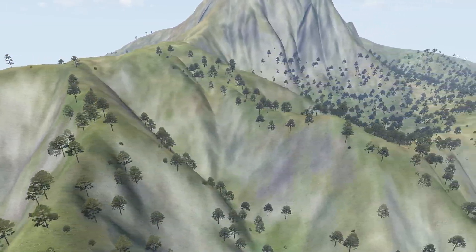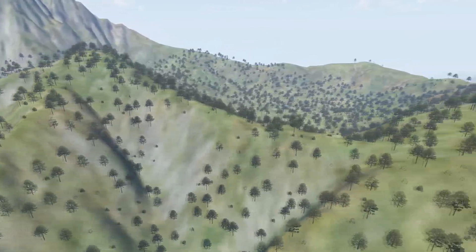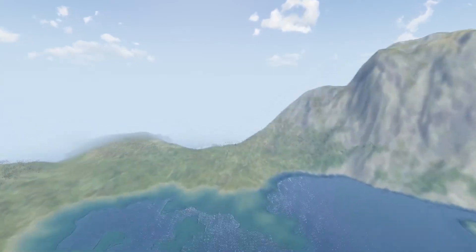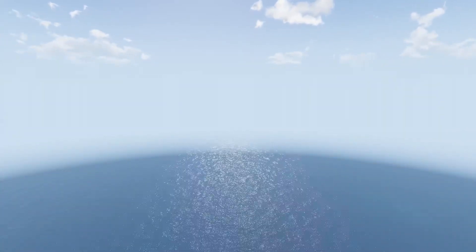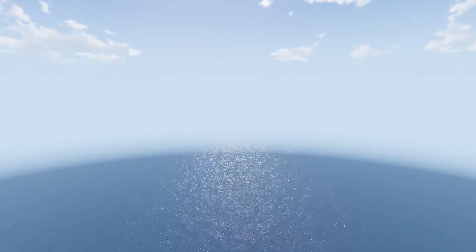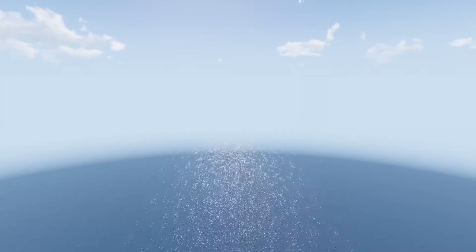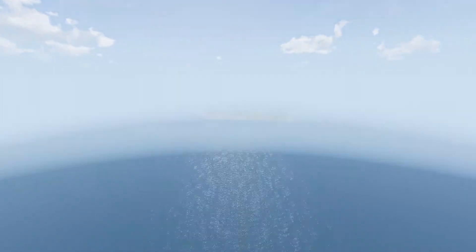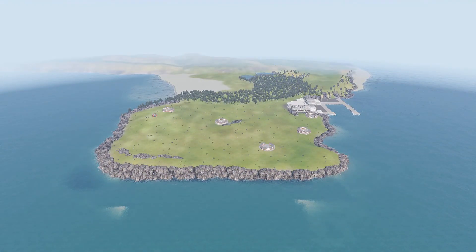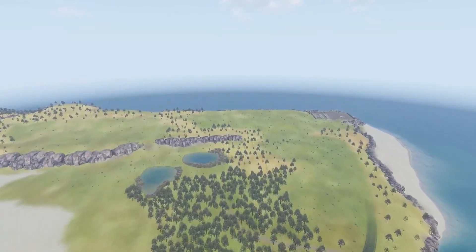For the demo, the devs would like testers to try out the smaller island and get feedback while it's still in development. They want players to locate areas where objects look misplaced or odd, suggest improvements, and also suggest a planet name. New Horizons is based on the description of Sansar in the Halo Glasslands and Mortal Dictata books, though they'd like to explore different options at this stage. Bug testing the map is also requested.